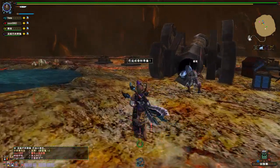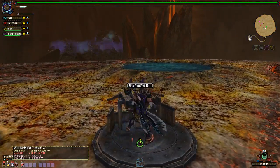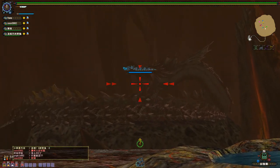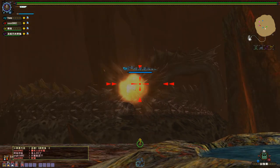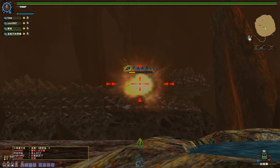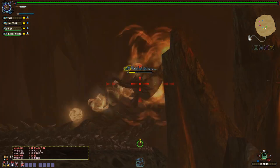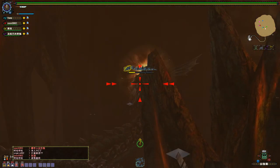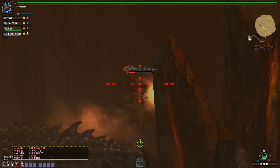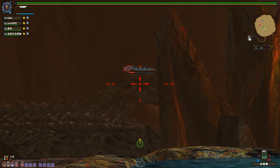Right now we're putting Raviante to sleep — well, you don't actually put it to sleep. Meanwhile you shoot ballistas at it. The zoom guy in our party is going to say shoot at the head because it's weak.